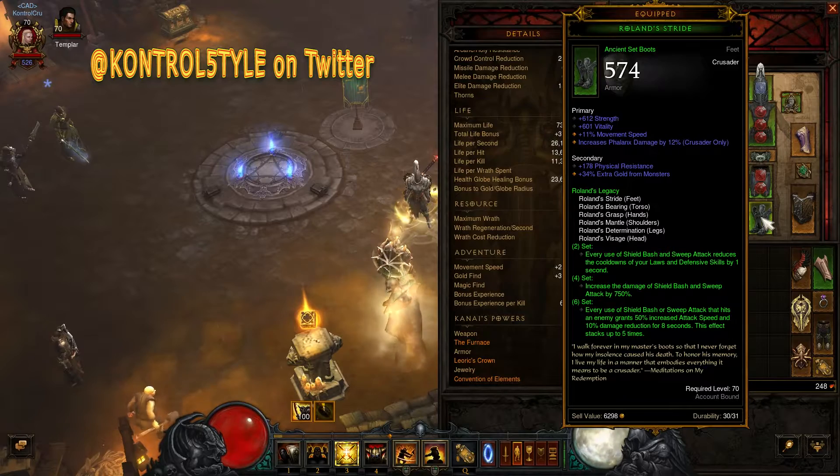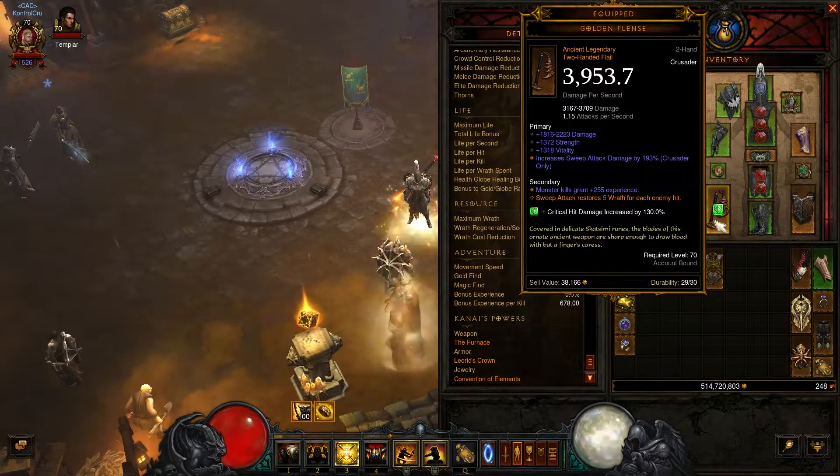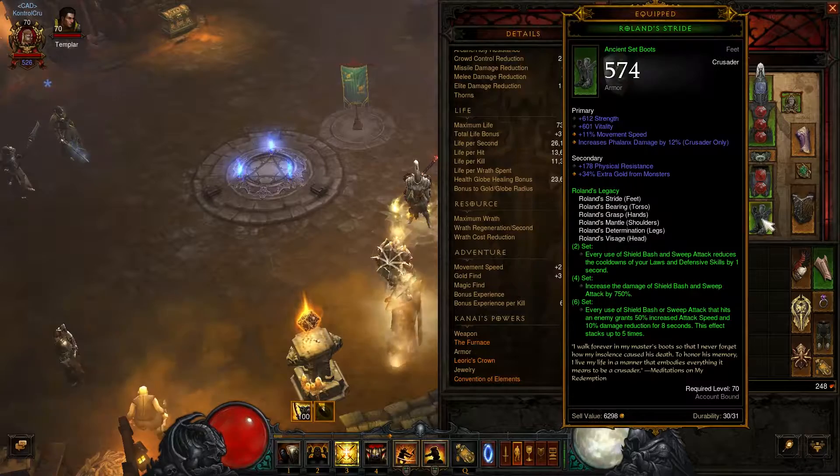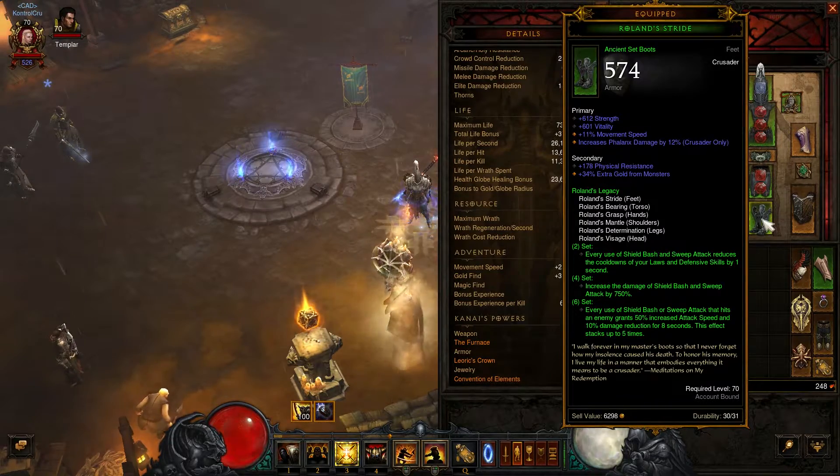Looking at the Roland set, you can either go Shield Bash or Sweep Attack. I chose Sweep Attack because I've never tried it before, and I got this pretty cool weapon. Each time you use Sweep Attack and hit an enemy, it grants you 50% attack speed and reduces your damage by 10% for 8 seconds, stacking up to 5.